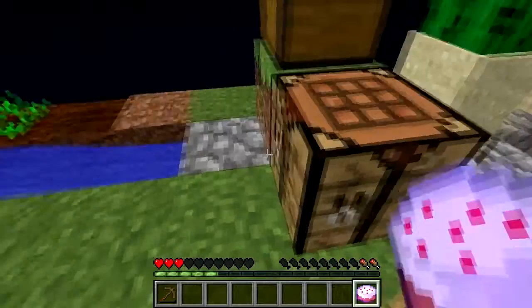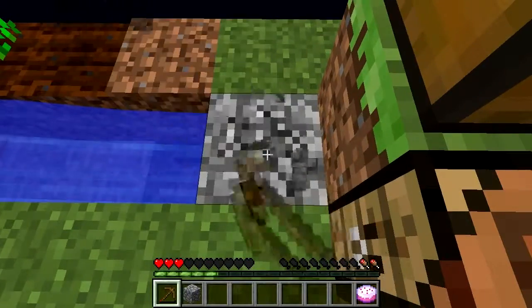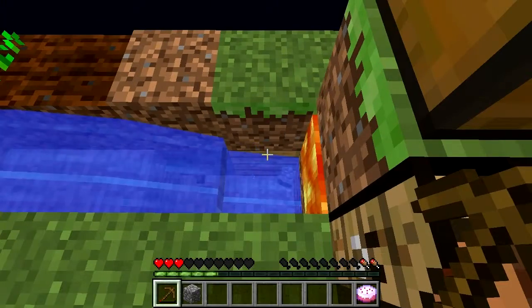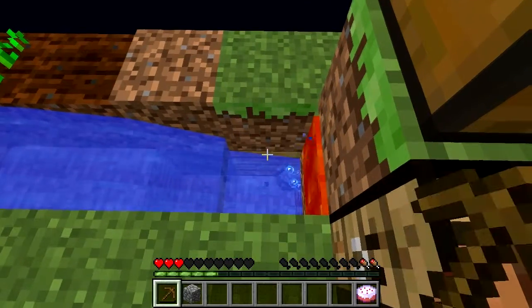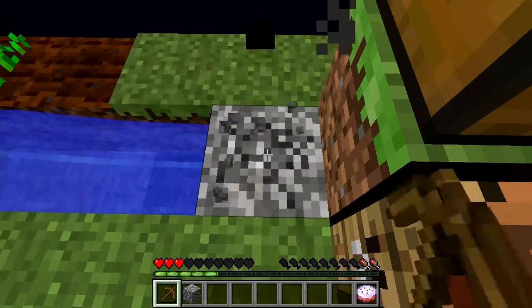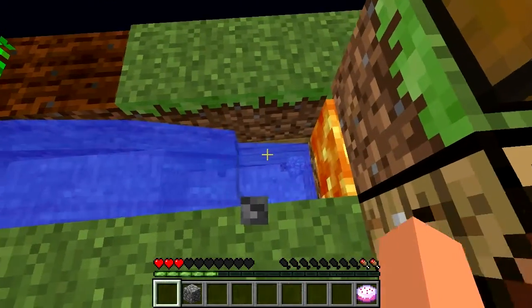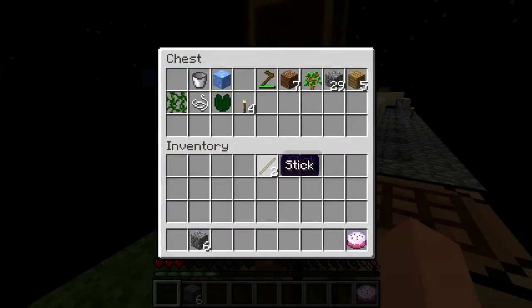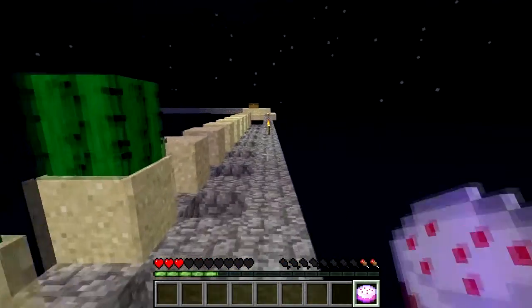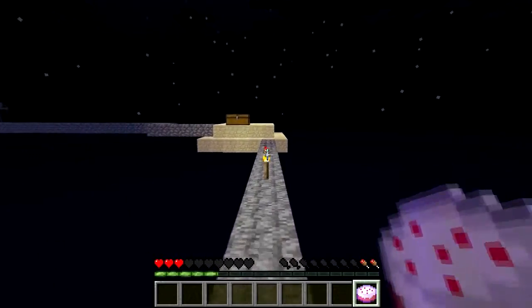Let me just go to the end of this pickaxe, and then we'll continue to do stuff. Last hit — yes! We made it count. Okay, how much cobblestone did we get? We should probably make a new pickaxe. Not yet — I guess we have to just use this until we can't use it anymore. Seems like the only way.